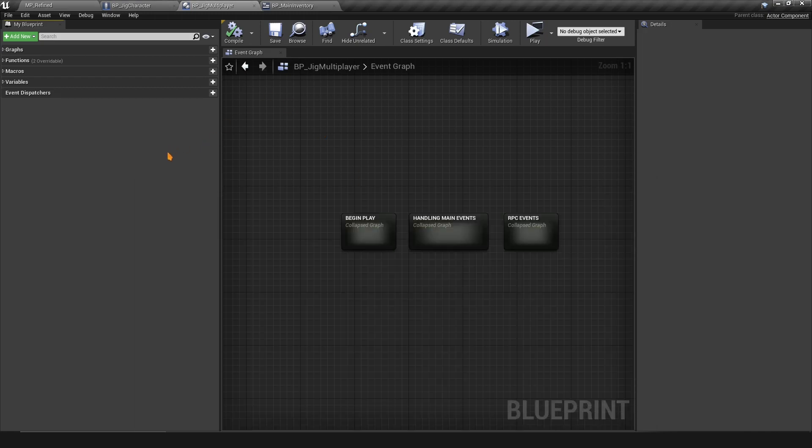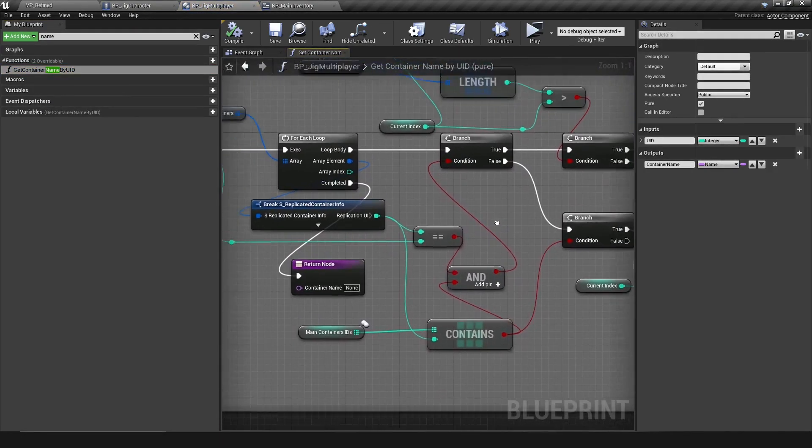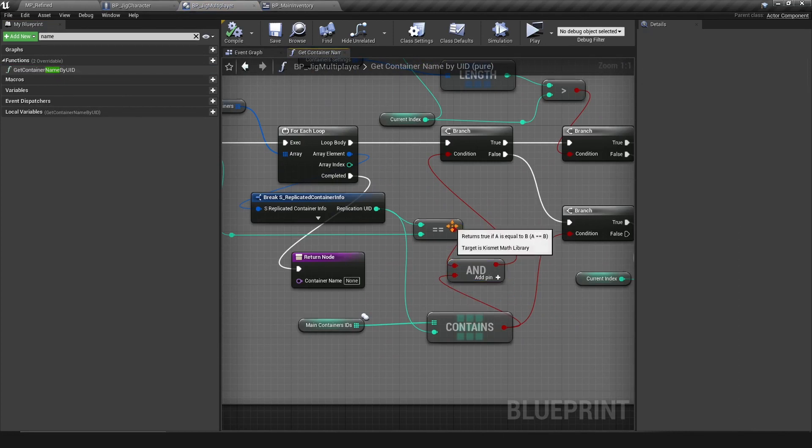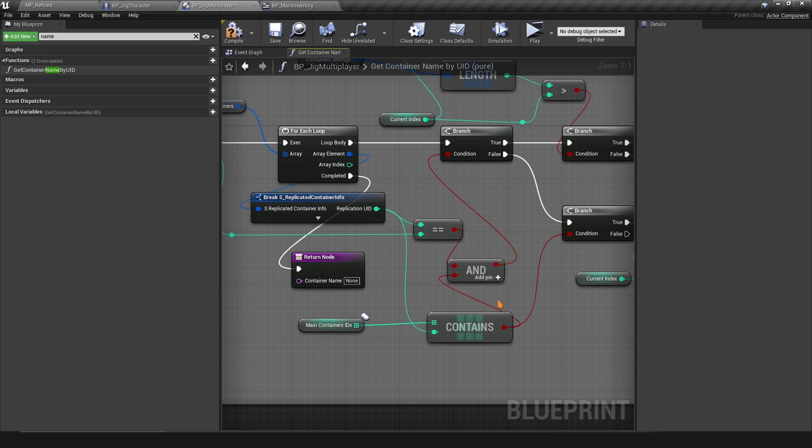The first thing you want to do is head to the BP Jig Multiplayer and search for 'name' — it's going to pull up 'get container name by UID.' You want to add an AND boolean here. The old update just checks for equal, but what we need is to check for both equal and contain. That's the fix for get container name by UID. This update will be live — I'll submit it later — but if you want to do it yourself, these are the steps.